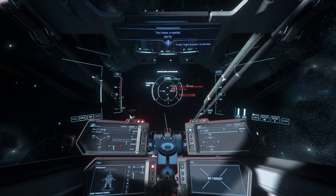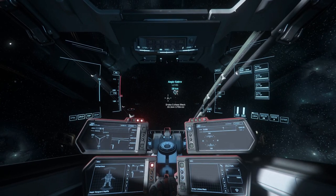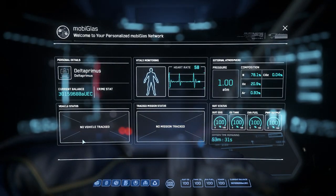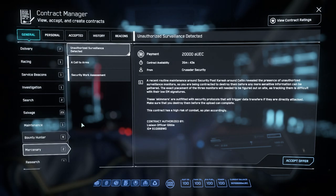One thing I haven't shown you that I've done before this is to make sure that the comms array is down. The next thing you need to do is go into your journal and check your contract manager under Mercenary, and check that there's no active 'Retake Kareah' missions - because that will indicate that somebody else is there. If that's the case, it's probably not worth doing.